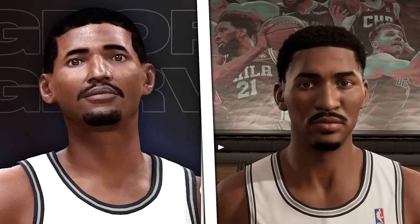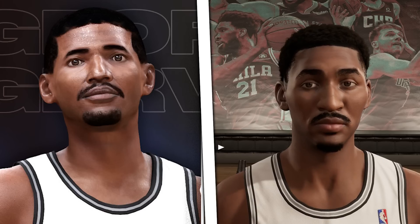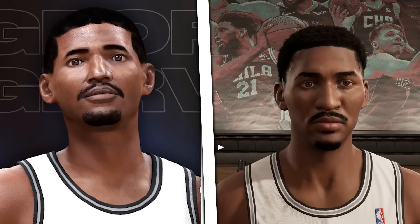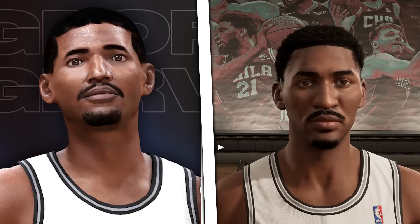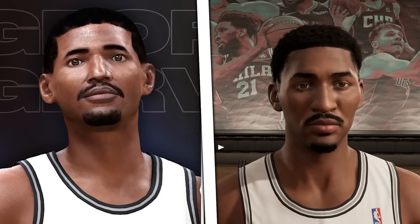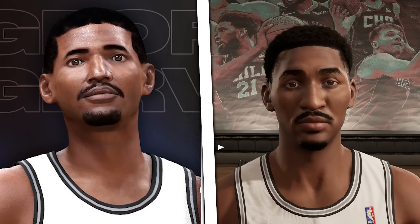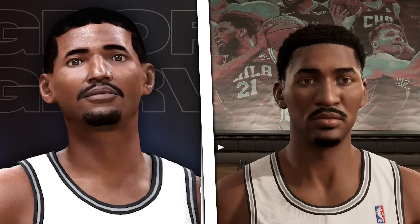Finally, who better than the Iceman himself — George Gervin. The old face scan looked like the older version of George Gervin, but this younger, springier 30-points-per-game scoring version looks just like this. I'm always a big fan when 2K makes players from the 80s and late 70s look better because they're underrepresented. This is a perfect example of someone they needed to get right, and he looks absolutely perfect here. He's like a 93 overall on the Spurs all-time team, and he better look correct — and right here, he does.